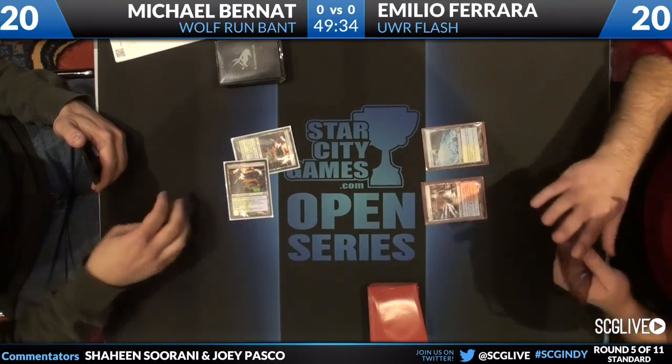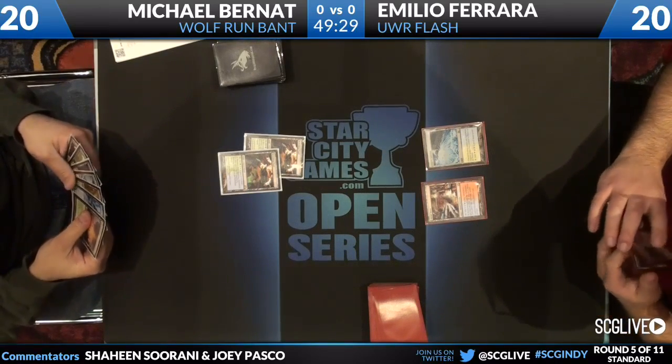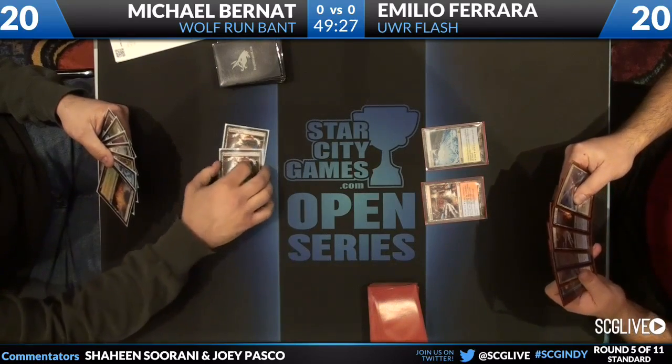One off the top there, and I believe Rewind is in his hand as well. Rewind — best counterspell, right? Want to tap all your lands? Glacial Fortress and pass.